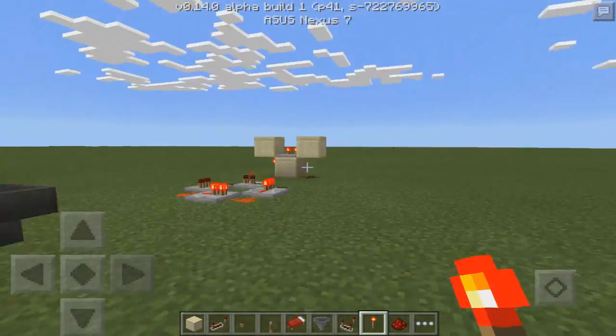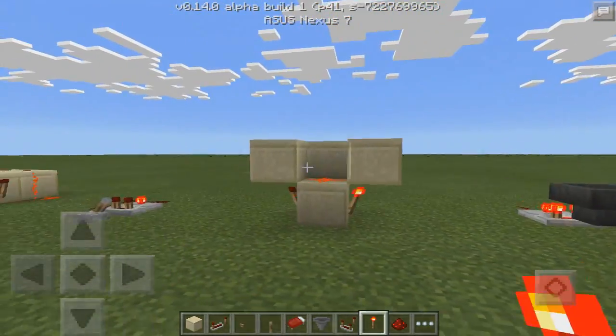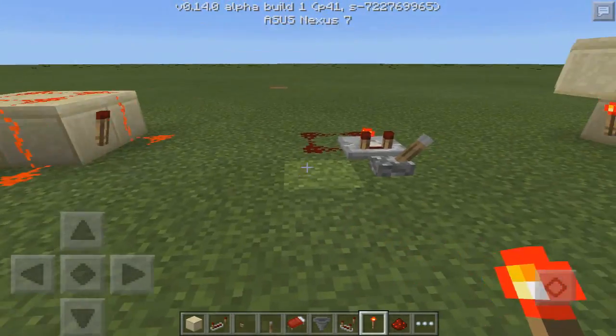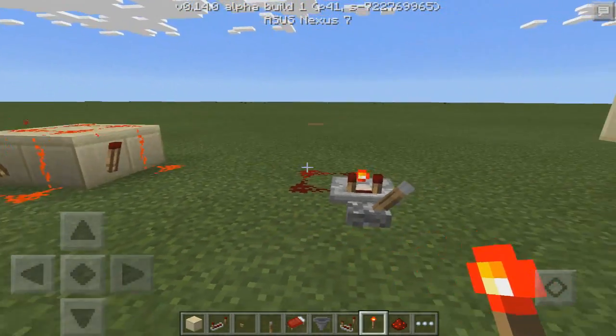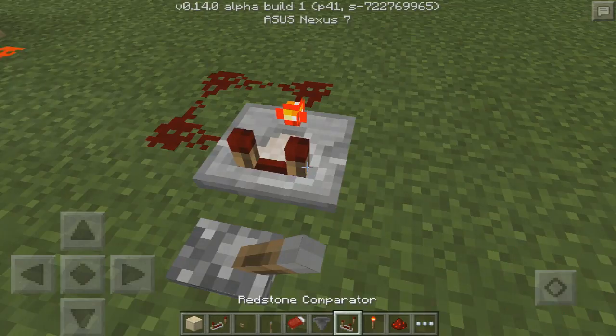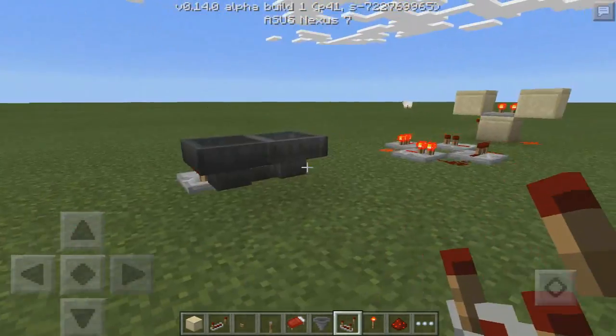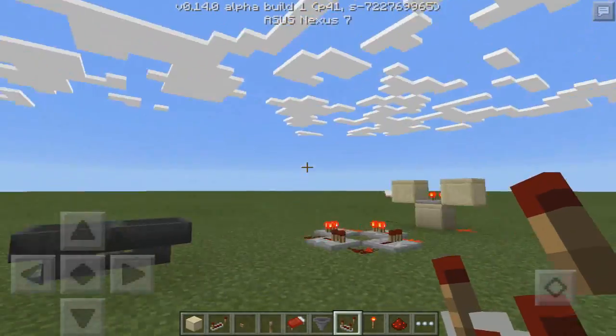I've got 6 different types of redstone clocks here to show you guys and I'm going to show you how to make them. The things you are going to need are redstone, redstone torches, comparators, levers — all the basic redstone stuff. So let's go ahead and go over the first design.